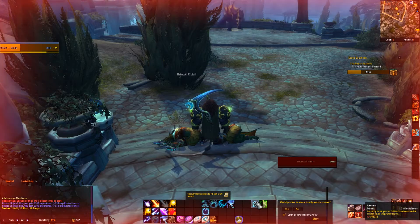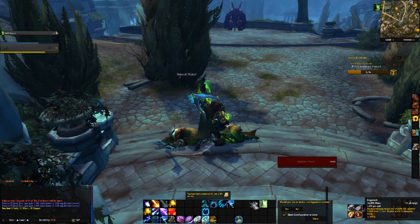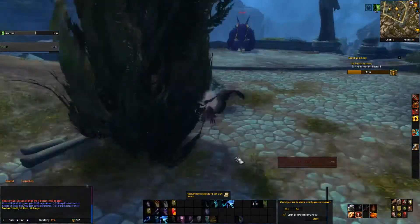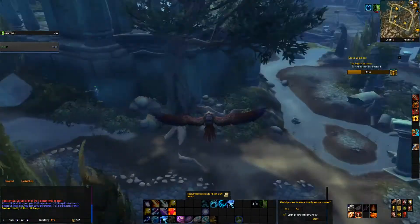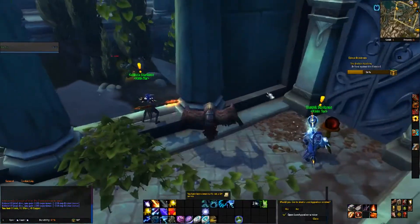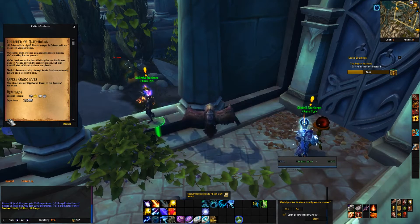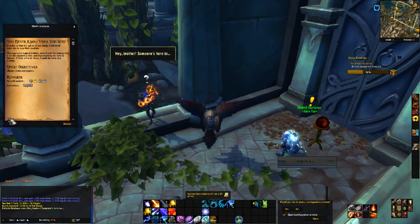The Eye of the Inquisitor has a less than 1% drop rate from the Felsoul Inquisitor in Saramar. The Stingray Pup is sold by Conjurer Maragos, the fishing vendor in Dalaran, and it requires reputation to buy using a currency only obtainable from fishing in Dalaran. The companion pet version requires reputation to learn, so only buy the battle pet version, because otherwise it's going to be useless to anyone without the reputation.